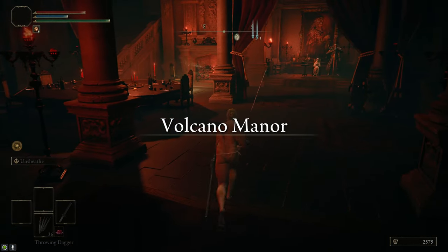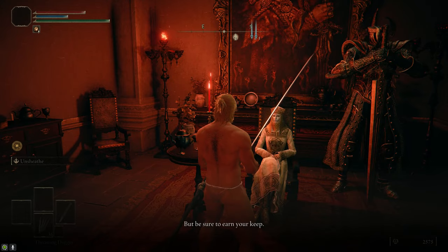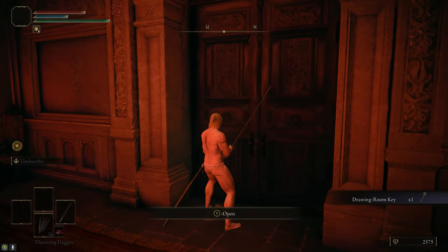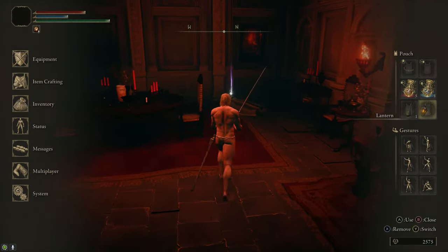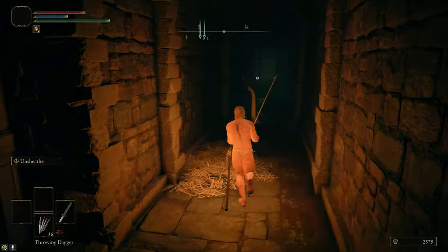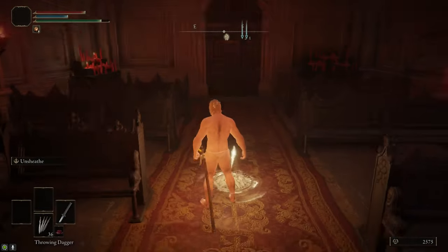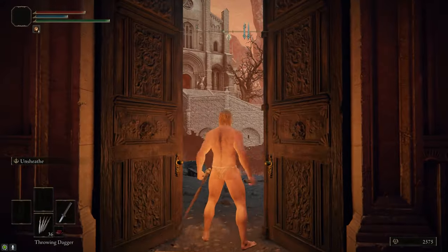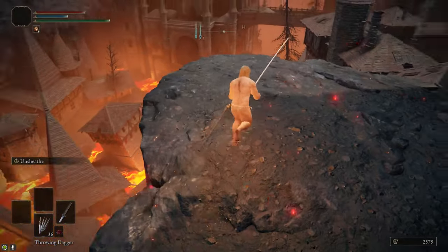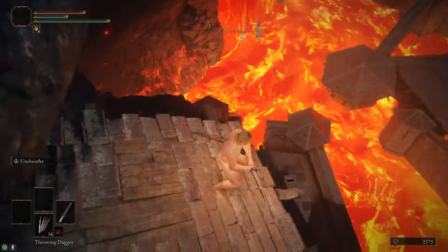At the Volcano Manor, grab the Site of Grace and then talk to Tanith. She will give you the Drawing Room Key so that you can unlock the doors in the hallway. We're going to go to the first one on the right. This is where we need the lantern, because it's really dark in here. There's an illusory wall in the corner — just roll into it and it disappears. Then we're just going to go straight ahead through this dungeon. Be careful of the Bloodhound Knight. Through the doors, you will see the Temple of Eiglay, so that's where we need to go. We're going to take a shortcut through the prison town to get there — you can drop down onto this roof and then drop down onto the lower part of the cliff. If you land in the right spot you don't take fall damage.